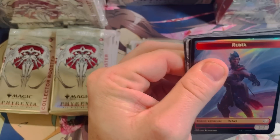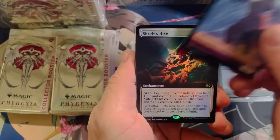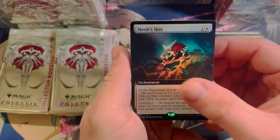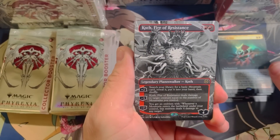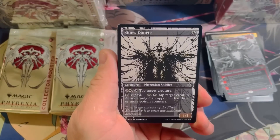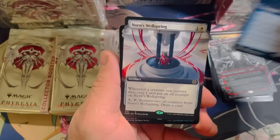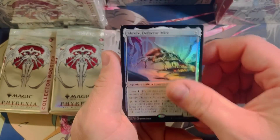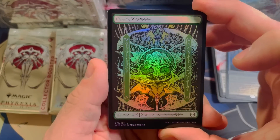Finally a pack where I get to chill out for a second. We got Scrounge Hives — a little hype on this card, people are talking about it. Cough Fire of Resistance, Furnace Punisher, Cultivator, Dancer, Serum Sovereign, Norn's Wellspring, another Deflector Mite, and a Phyrexian foil.